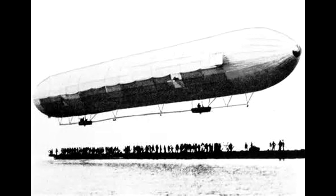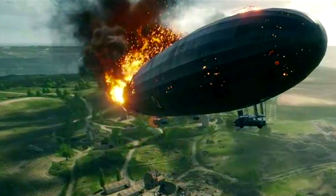The zeppelin will have a pilot, gunners focused on airplanes trying to attack it, and gunners focused on the ground. You can jump out — you'll get a parachute and be able to pull it safely. We don't know a lot about the Behemoth per se, but I believe if you have a squad in communication, this can be an amazing tool. Of course, you have to be losing to get it.